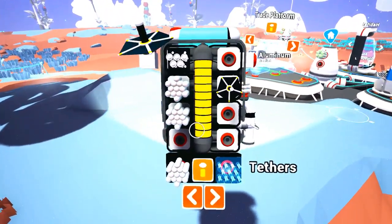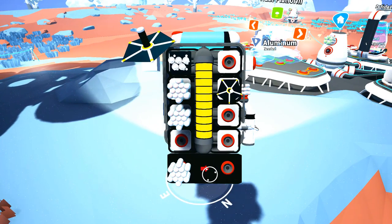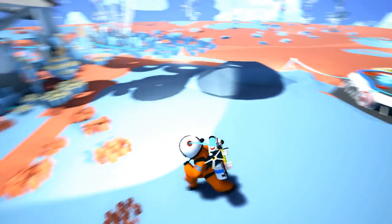What do we got next? We got the beacon. The beacon, just like its name — if you find something interesting, you're able to place this little guy down. Let's find something that's really interesting.